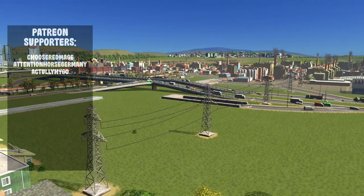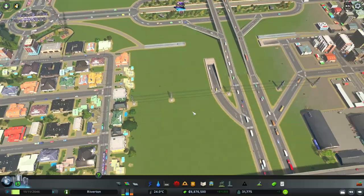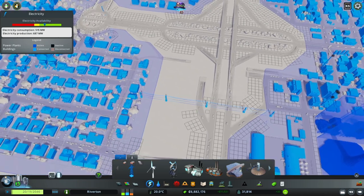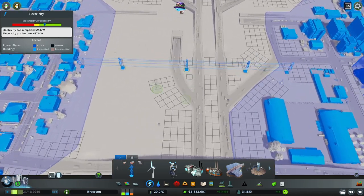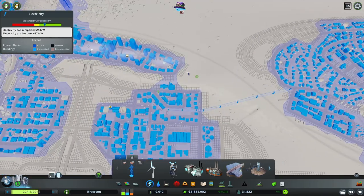Number one: delete unused power lines. When you first start your city, you have to use power lines to spread the power. Oftentimes, these power lines run through various parts of your city. Sometimes when the city expands, these power lines are forgotten since the power spreads automatically through the blue power bubble from building to building.